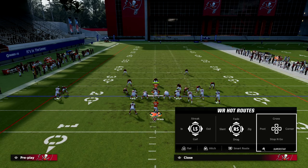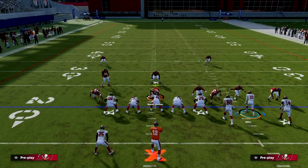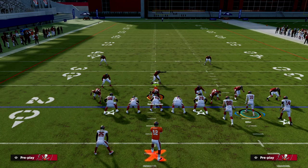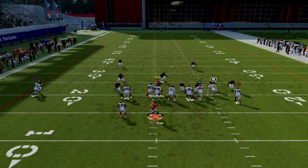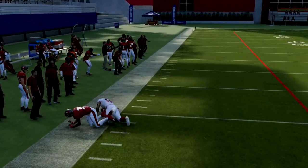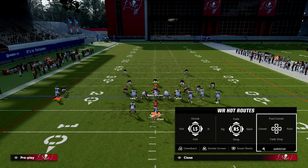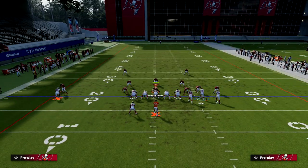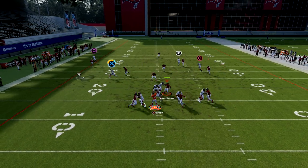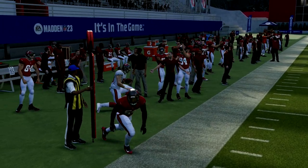One thing I've started doing — and I talked about this early in the Madden season — is holding left trigger almost the entire time when I'm back in the pocket, because it helps your pass lead. I snap the ball, double-tap left trigger, then hold it and use left trigger to pass. The reasoning is you'll have better pocket presence, and because you're already holding left trigger when you want to throw, it leads the ball much better than if you try to quickly hit left trigger and then lead.